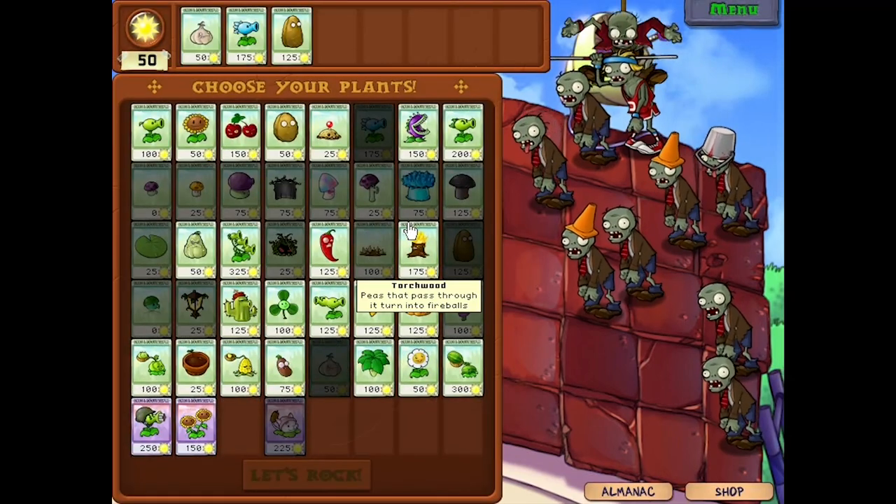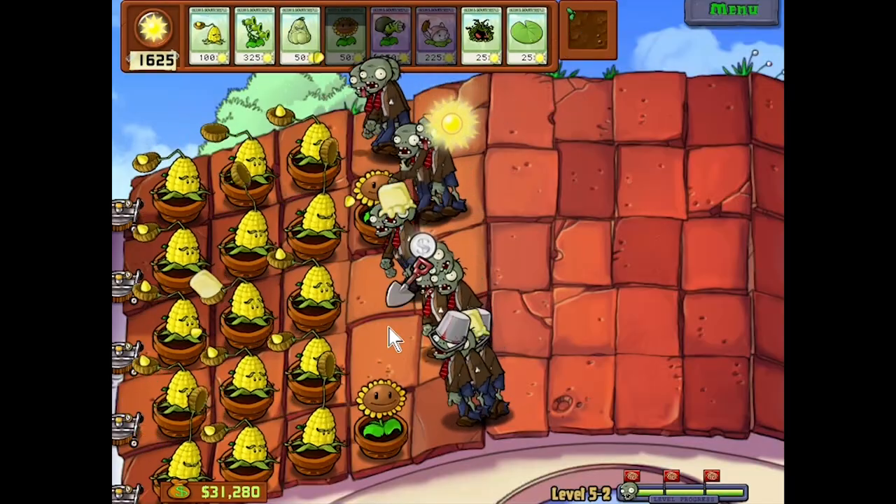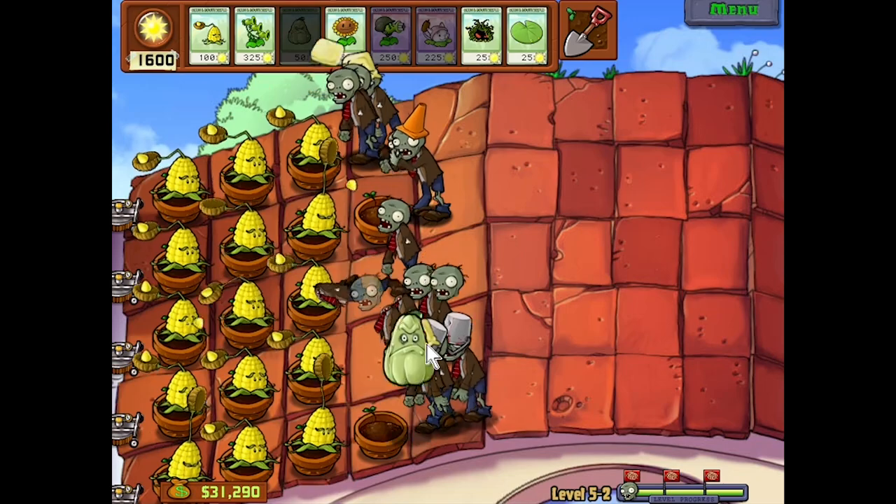The second roof level gave me garlic, snow pea and tallnut. After a couple of resets I got kernel-pult, freebeater and squash. Kernel-pult was able to clump the zombies together for squash to take out stronger groups, and the level was fairly simple.